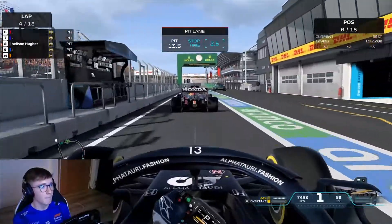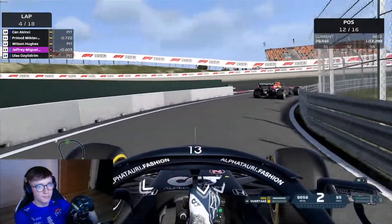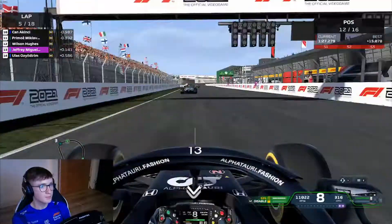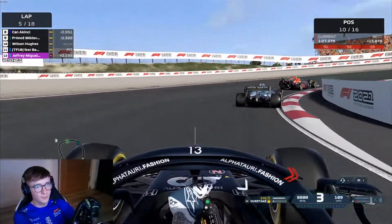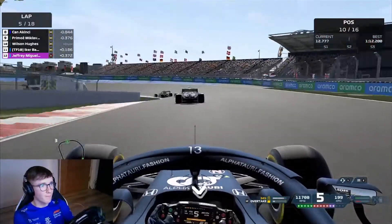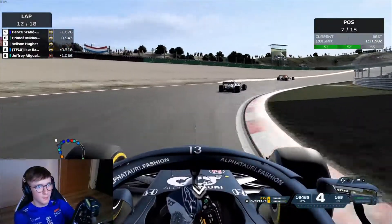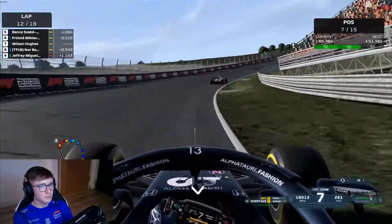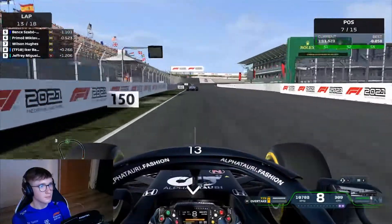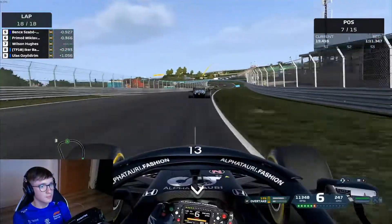Coming out of the pit lane now, we're really looking for people like Primoz. He's actually gained time on us showing the undercut. Jeffrey goes for the move, we defend slightly — nothing is really made of it. Then that is Ikerbena; he actually went two laps longer than Primoz and one lap longer than us, and he nearly makes the move on us but nothing made of it again. Moving on to lap 12, we've nearly got full battery. We had really good pace in the race at this point but we couldn't make anything of it. It's probably the easiest defence of Primoz's life because there's literally nothing we can do. The race was very boring.